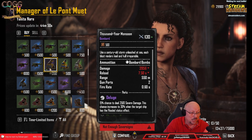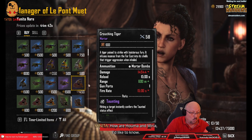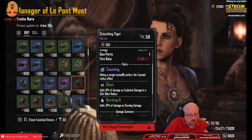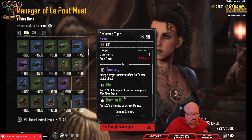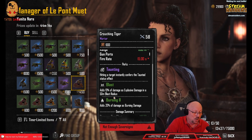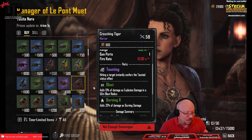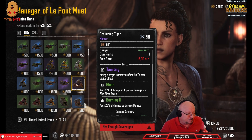The next new weapon is also very interesting — this is our first mortar in the game that deals fire damage. The Crouching Tiger has a 58 rating, does good damage, and has Taunting, Blast, and Burning. I'm thinking there's a good chance I'll replace the rockets on my sandbox with this, since it has such a good fire chance and Taunting. I think this would be very useful for any fire build.